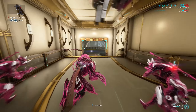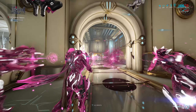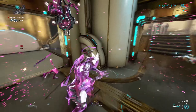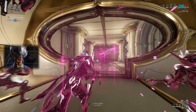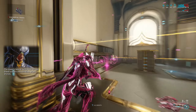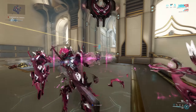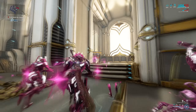Even though detonating your vortexes was already pretty important after the last change done to the Simulor, this makes it even more important. On top of all of that, they also buffed the damage of the Simulors quite a bit. They increased the stacking damage on the standard Simulor from 20 to 50, and on the Synoid from 20 to 80. And they increased the vortex detonation damage from 75 to 100 on the standard Simulor, and from 75 to 240 on the Synoid Simulor.